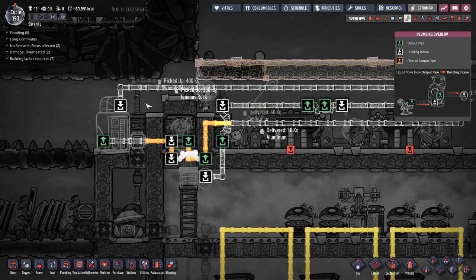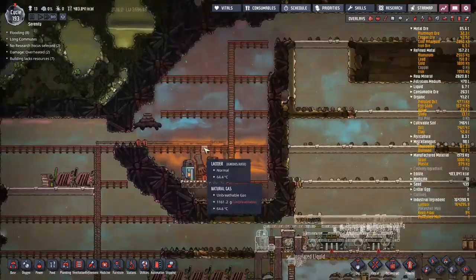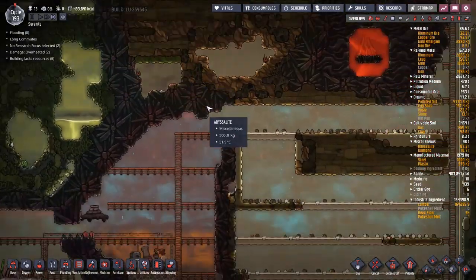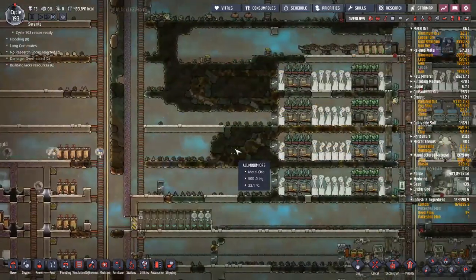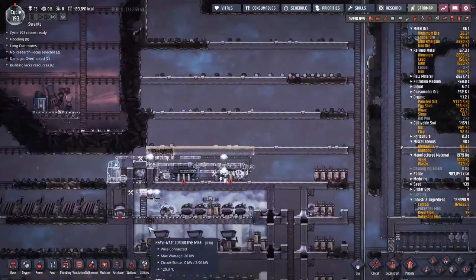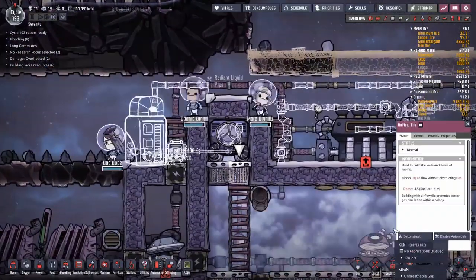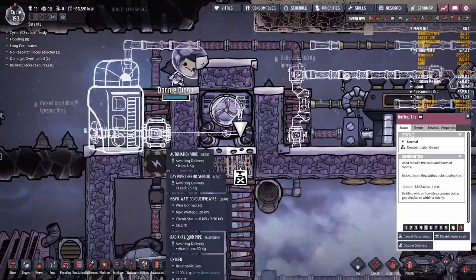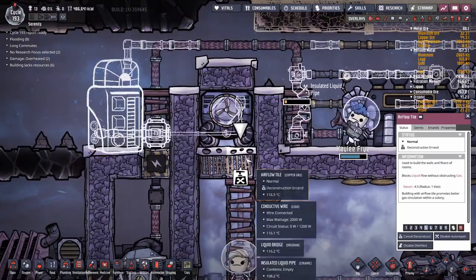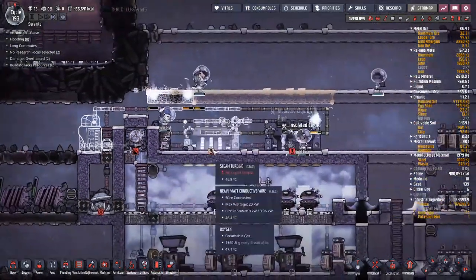I'll have to get some polluted water to throw in there. I could get some from the other side of my base, but there's a slime biome right there I could tap into — that would only take a little bit of effort. I kind of want to get this running sooner rather than later though, so I might just get stuff from the other side of my base. Of course I forgot to put in the automation wire, so I'll have to break this open to get back in there — that shouldn't be an issue though.